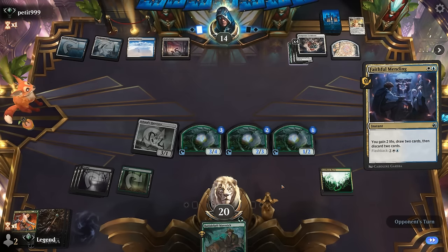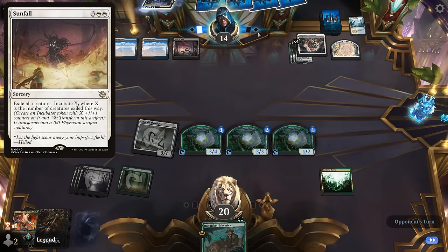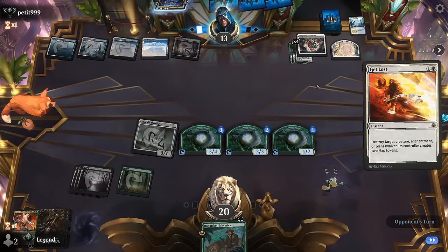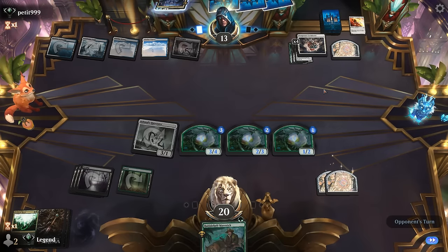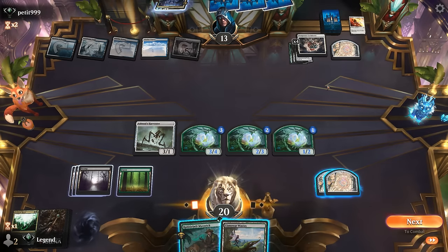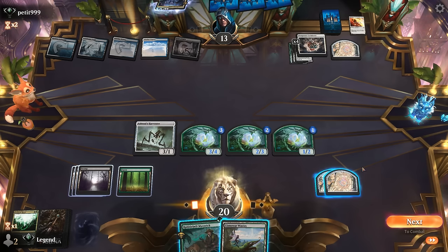Faithful Mending — opponent has to go digging, possibly had something in hand, but no fifth land yet. And Get Lost hits our Roots. So we can attack for eight, nine damage. Opponent wipes the board next turn and then we're going to be in a bit of trouble.